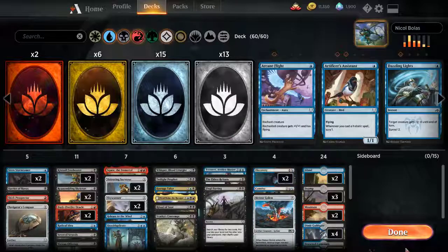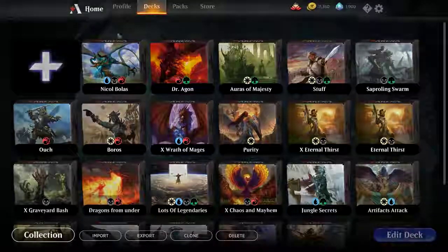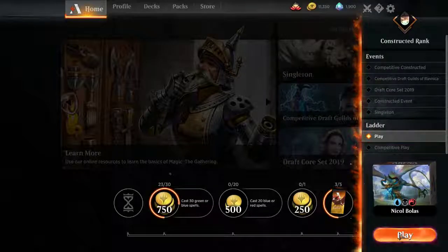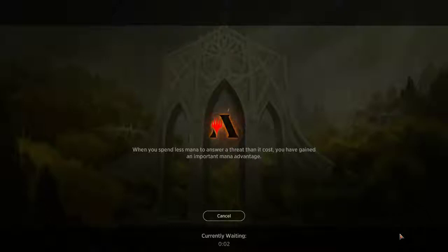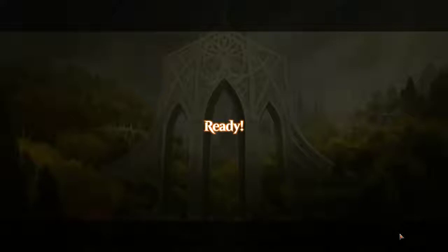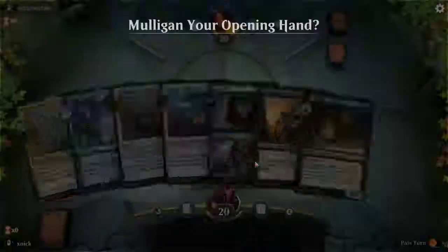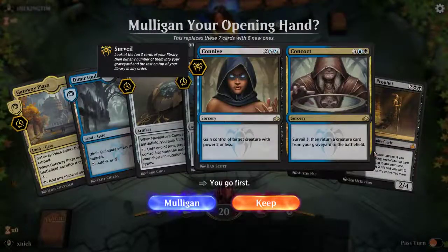Let's go ahead and try to flip Nicol Bolas — the major goal today is not actually to win any game, it's just to see if we can flip our planeswalker. The problem is that it takes a lot of mana: you have to play the dragon for at least four mana across three colors, and then pay seven to transform it. Not sure if that's doable.